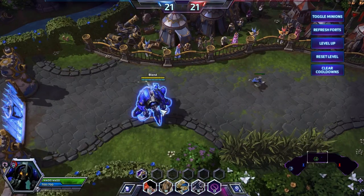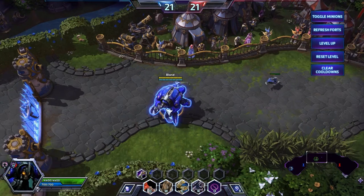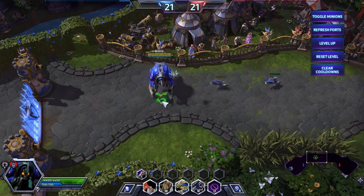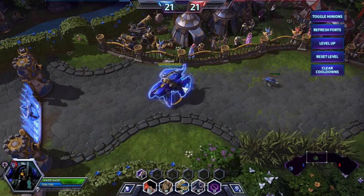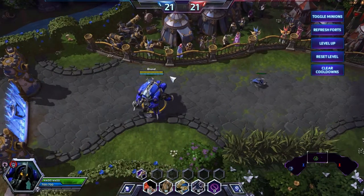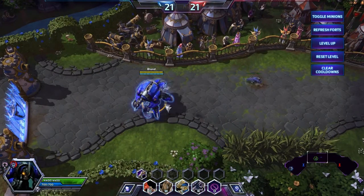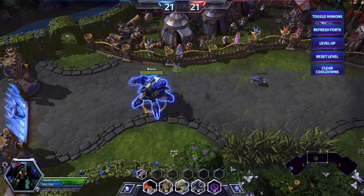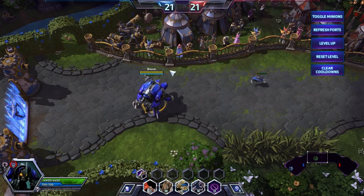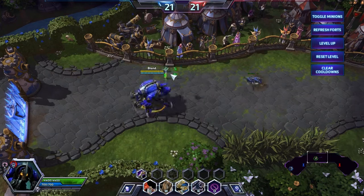Having Brightwing in your team is great — you'll get heals, and other healers also help. The main counters to Anub'arak are assassins mostly, and efficient tanks with disablers.